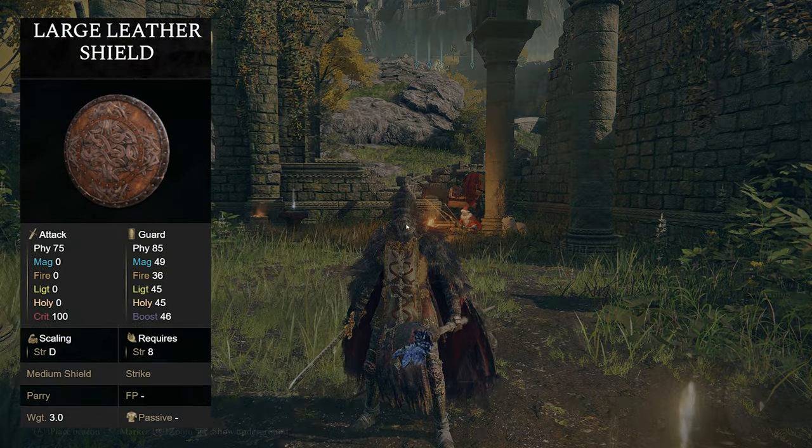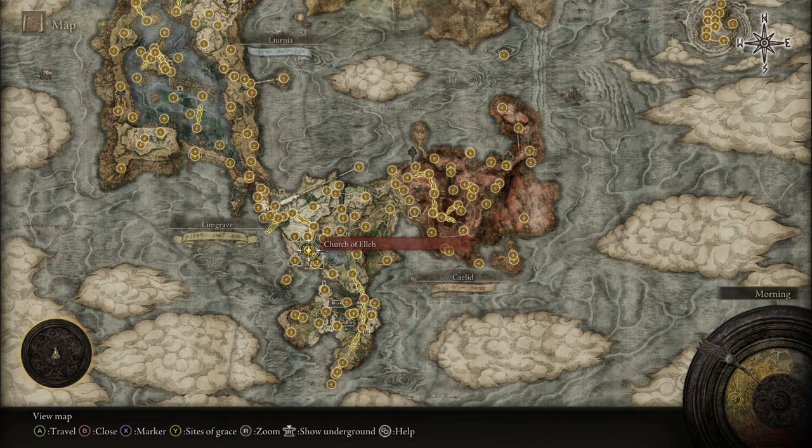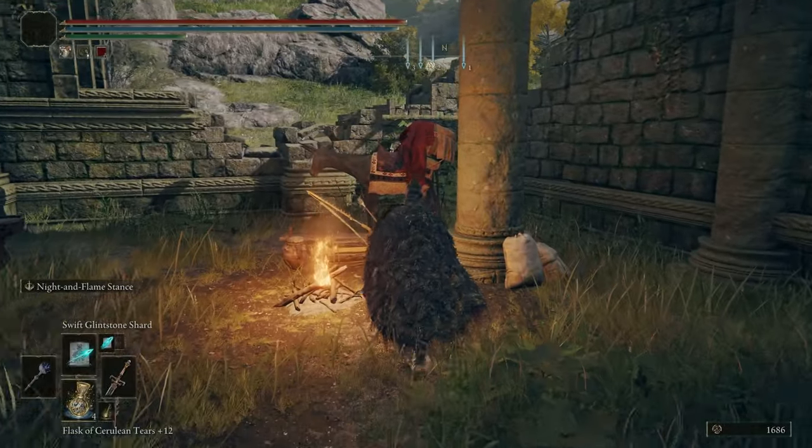If you'd like the Large Leather Shield, head over to the Church of Elleh just right where you begin the game. The merchant Kale right here is going to sell you the shield you're looking for.